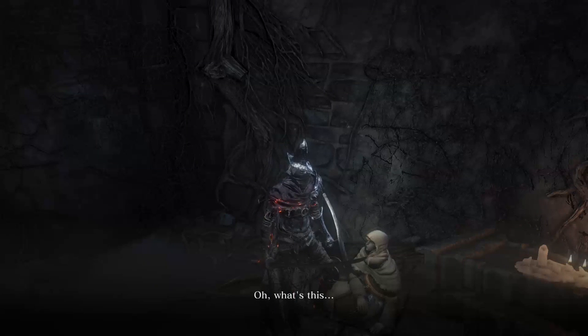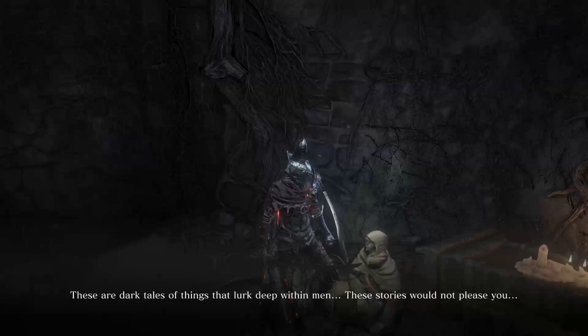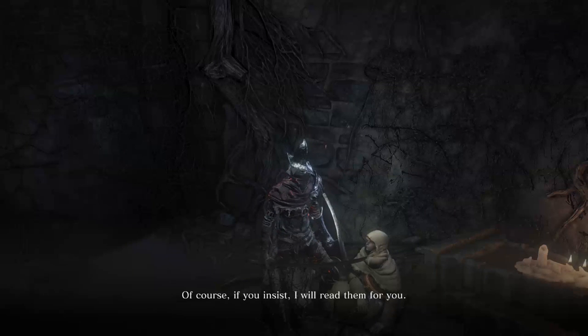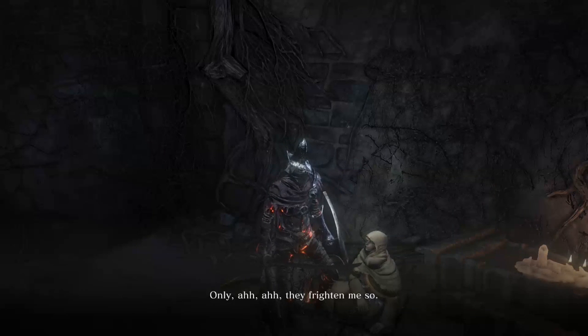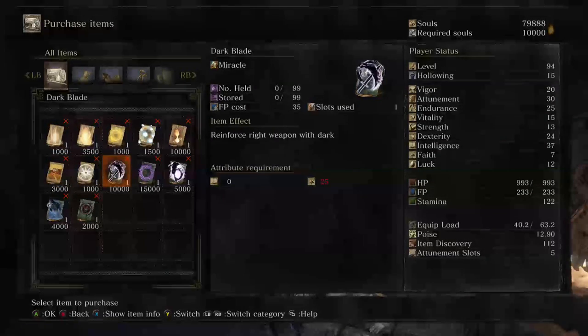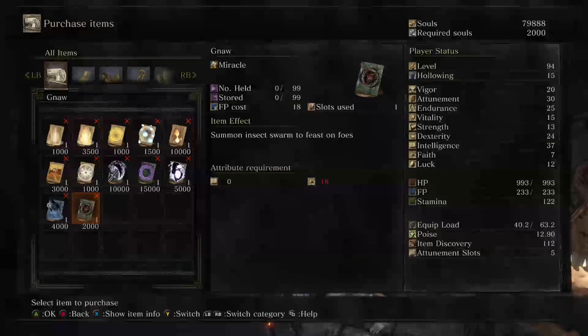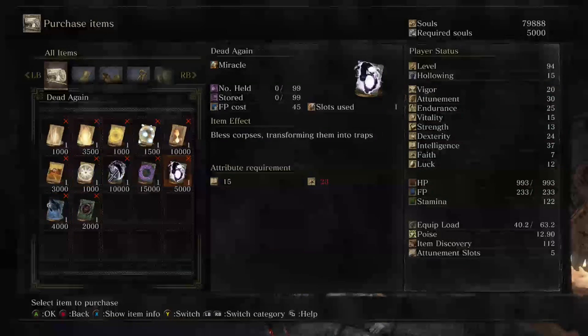We've got some Braille tomes - let's teach that to her. Champion of Ash, this divine tome is forbidden - 'These are dark tales of things that lurk deep within men. These stories would not please you. Of course, if you insist, I will read them for you. Only - they frighten me so. The creatures that nibble at me in the darkness.' New miracles: Dark Blade, Vow of Silence, Dead Again, Deep Protection, and Gnaw - all wonderfully dark spells which I will purchase from her.